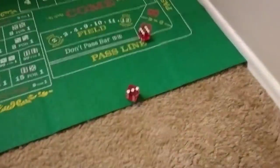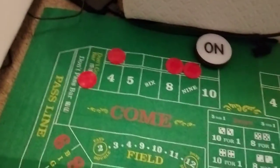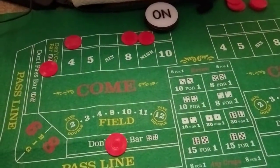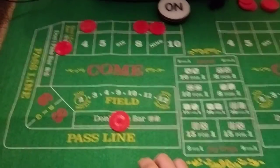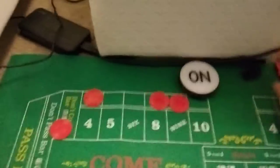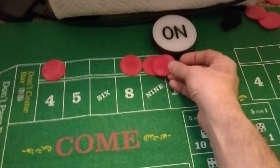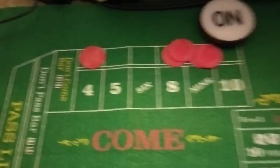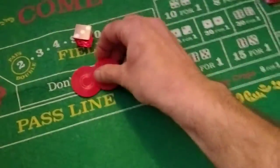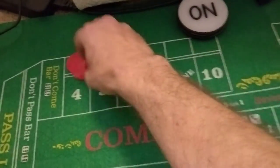I have a 9, so it's going well so far. I don't want to hit a 4, 8, 9, or 10 — I do want a 7, or even better, I want to get a 5 or 6 and then a 7. A 7 — great! I lose my don't come, but I use that to pay my 9, pay my 8, pay my 4, and pay my don't pass. All of this goes to me, puck goes off.